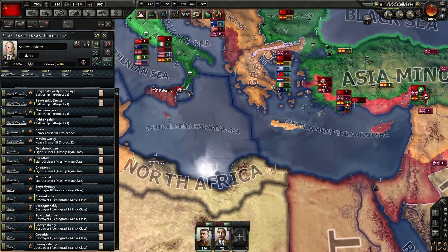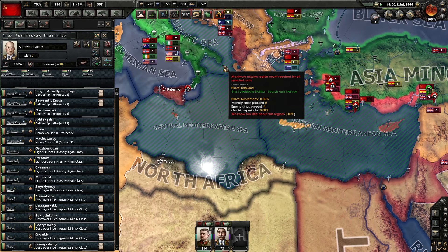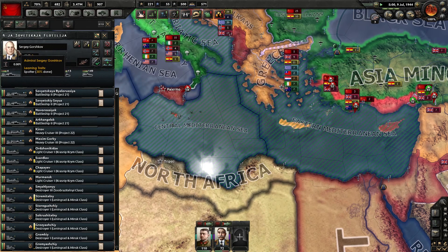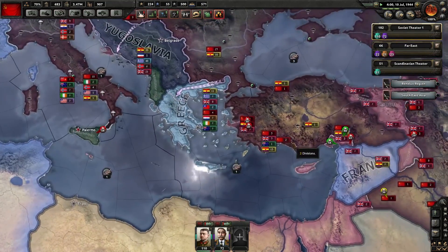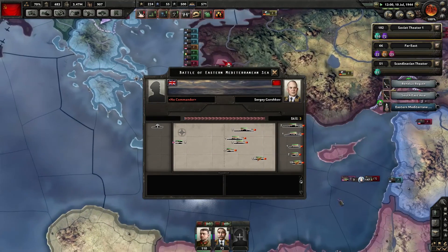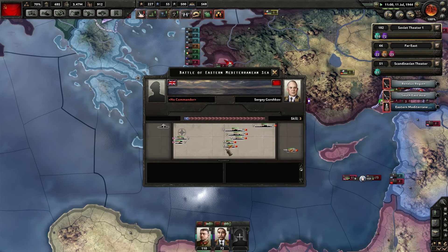High repair priority, fire at will, search and destroy. I would like you to repair actually - repairing is quite useful, please do it. And just search and destroy - try and take out their fleet if we can. There are a couple of destroyers here, a light cruiser, so it's nothing heavy. By the look of things, yeah, they're trying to flee.